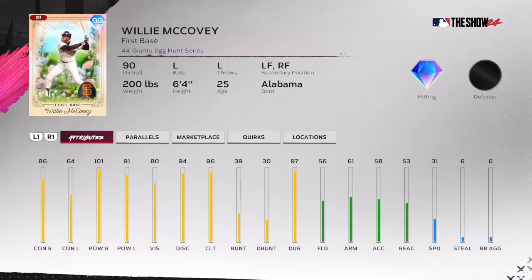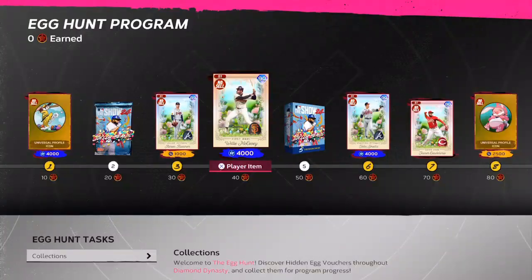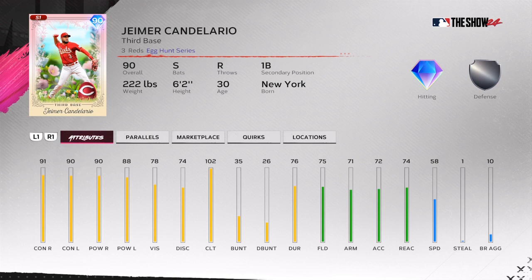If you like these cards — Willie McCabe has nice stats all around, minus the defense. You can put him at first base or designate a hitter spot. He's going to be a beast against right-handed pitchers. If you want to pick him up, make sure you follow the rest of this video.